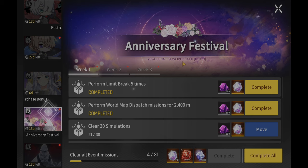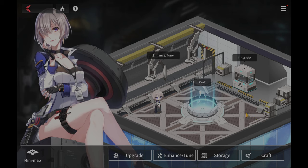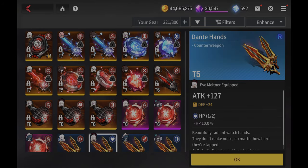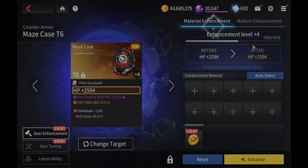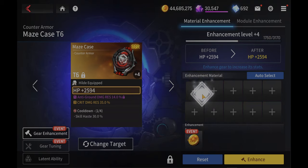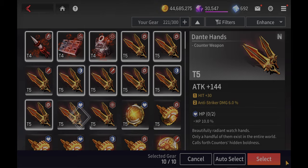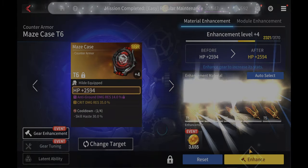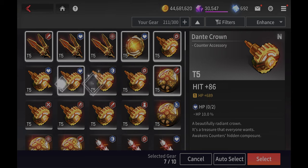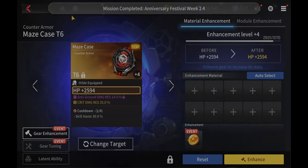Now we have to enhance the gear — this is the interesting part. This is one of the easiest things you can do because of the fodder gear we just got. We'll just go here, do auto select. We just take all the fodder gear and we need to do like 30, so we'll select these. Mission done.